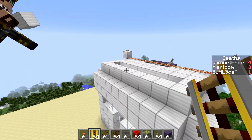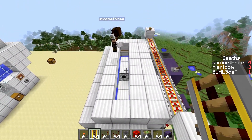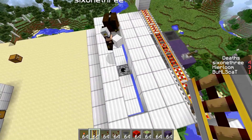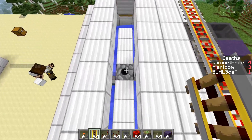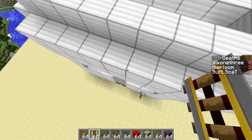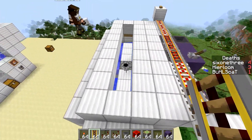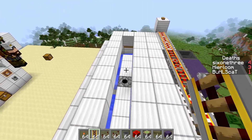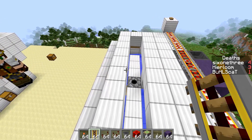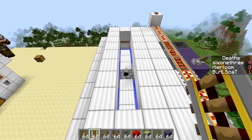That is the whole farm completed. Make sure to add a water bucket into the dispenser and a lava bucket into the other one. The last thing is to bring in the cows — you can bring them in through any means you prefer. Maximum 80 cows, depending on your server strength.